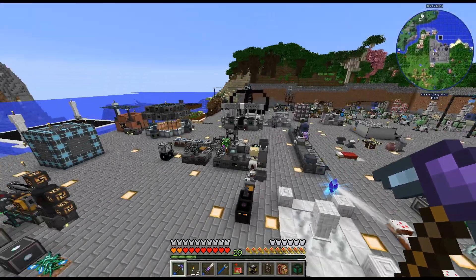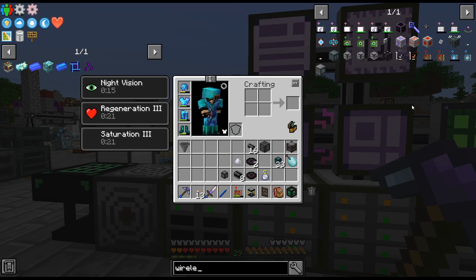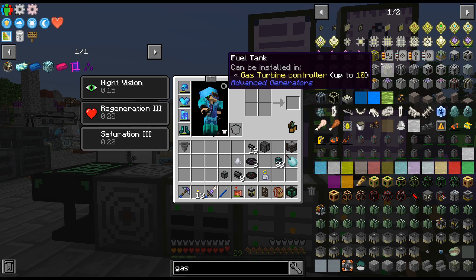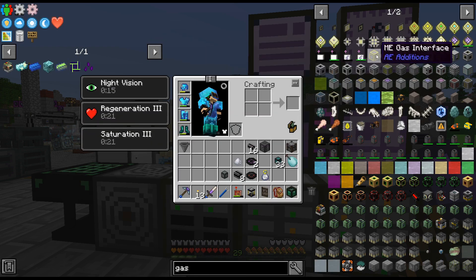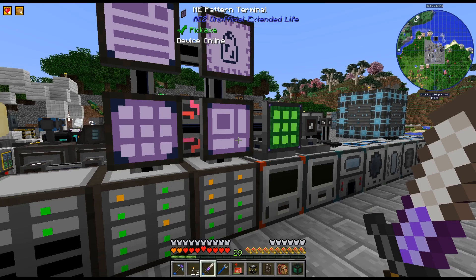I really have no easy way to get that there unless I run pipes all the way under my base, and I really don't feel like doing that. I don't think there is an easy way - is there a wireless? Maybe... is there an easy wireless for gas? I really don't think there is. Maybe we could do it with AE - I've never done this with AE before. I could maybe try it - just to... I mean, that's easy enough. Maybe I'll try it and we'll see.